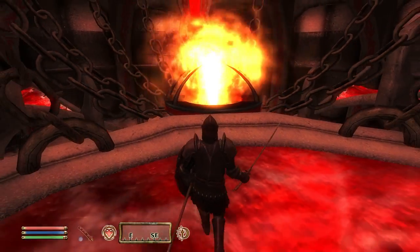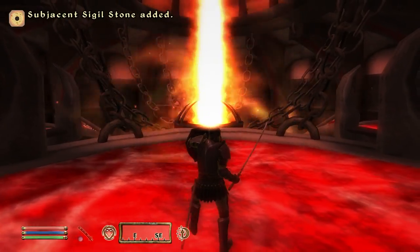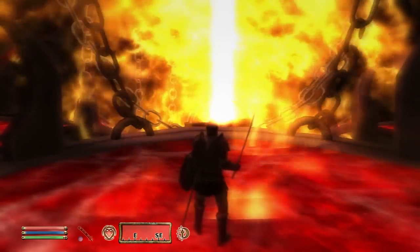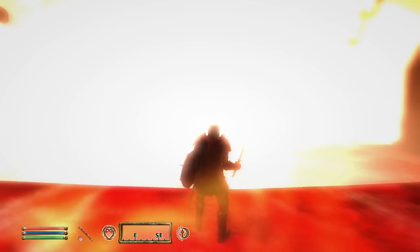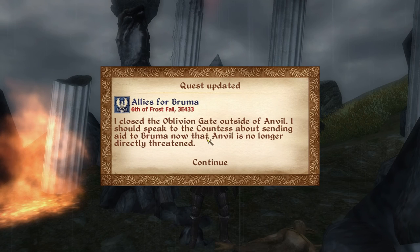Get back. Very nice. So it looks like Bruma is gonna be happy with us seeing as we closed the Oblivion gate. Anvil, I mean — Bruma is the one that needs help. I should speak to the count — it's about sending aid to Bruma now that Anvil is no longer directly threatened.